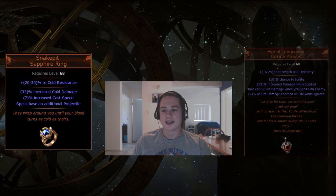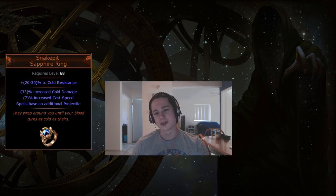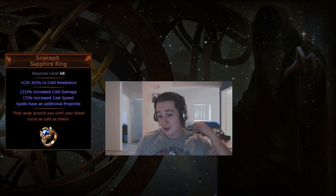The first one I'm going to be talking about is the Snake Pit Ring. This unique has very few mods on it, but I like it because it's very simple and effective, and it's going to be helping out a few builds that are pretty lacking at the moment. The draw card for this unique is going to be the Extra Spell Projector mod, which is pretty cool. It's got cold damage and cast speed thrown in for good measure, so it's a hint of what you're going to use it for.